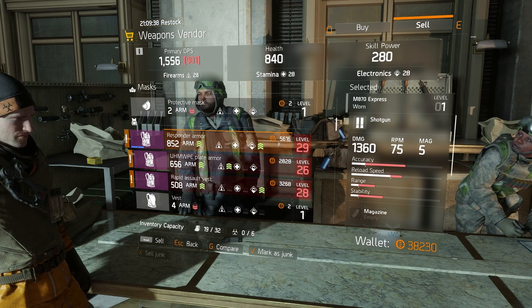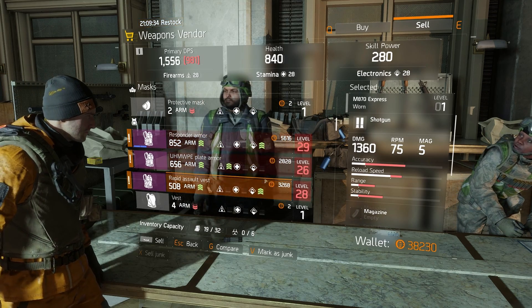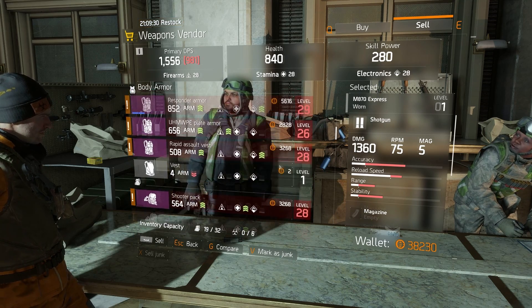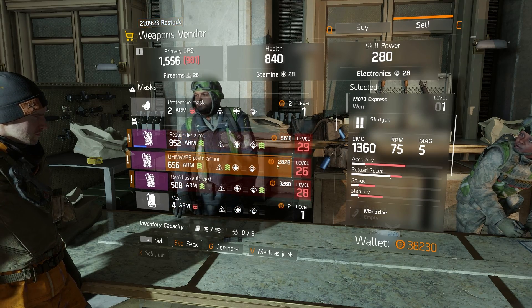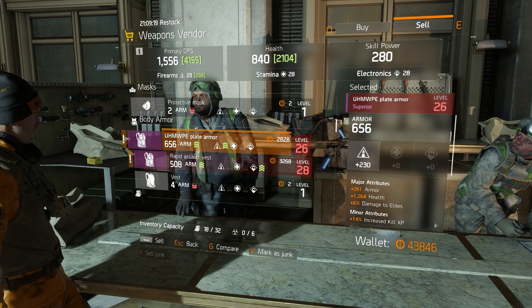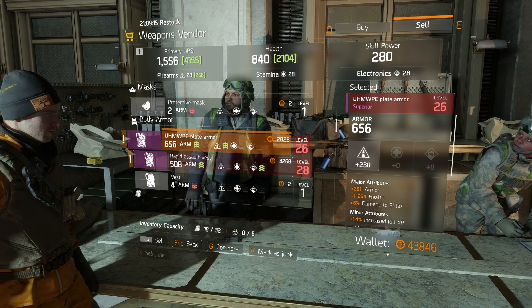As you would notice, the price here is around 5,533 — way more than anything else your character could possibly sell at this level. As you can see, my money has increased quite drastically. This is one of the ways of transferring funds to your lower level character.